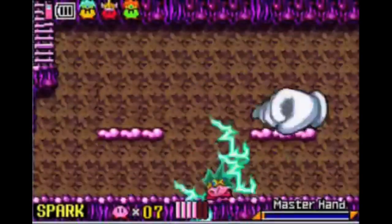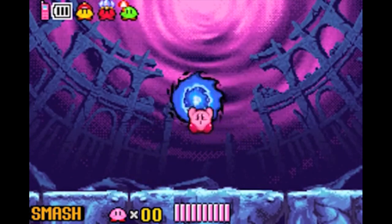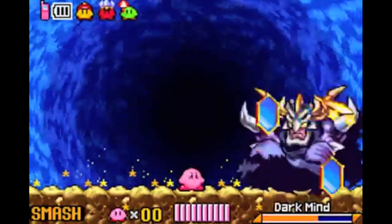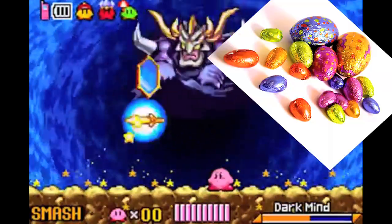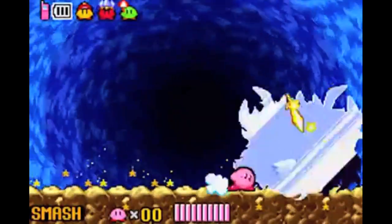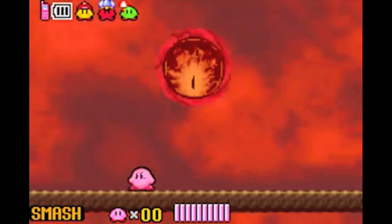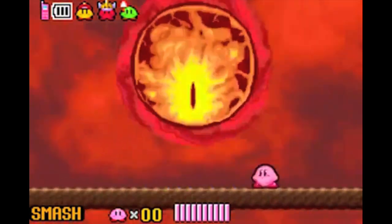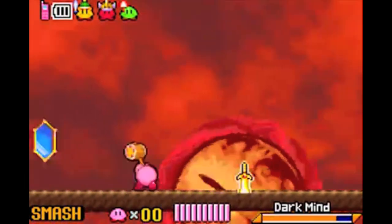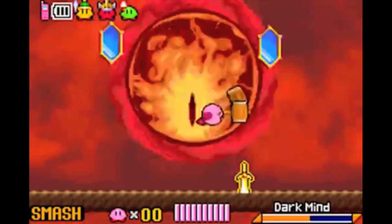There's only one ability that can be number one, and that is Smash — not that Smash, this Smash. Smash is the only ability that can be number one because it's an easter egg. In Kirby and the Amazing Mirror, if you manage to find and beat Master Hand, you obtain his ability. Kirby looks exactly the same, but all of his moves have been replaced — the Smash ability transforms Kirby's moveset into the moveset from Super Smash Bros. Kirby can use the hammer move, cutter, lightning fast punches, and the rock move all simultaneously. It brings the largest variety of move combinations while also bringing the joy for Smash Bros. fanatics, making Smash the best ability in the entire series.